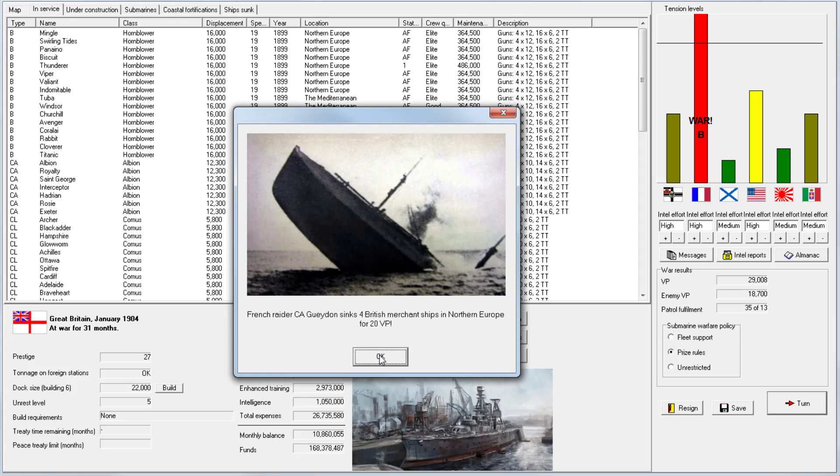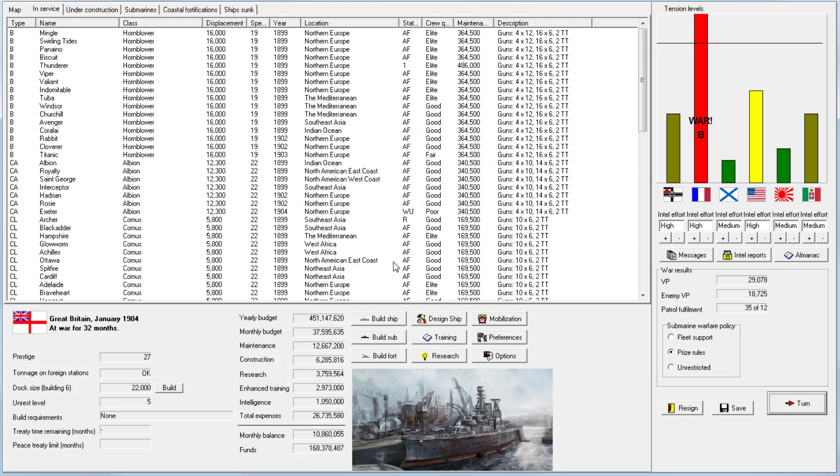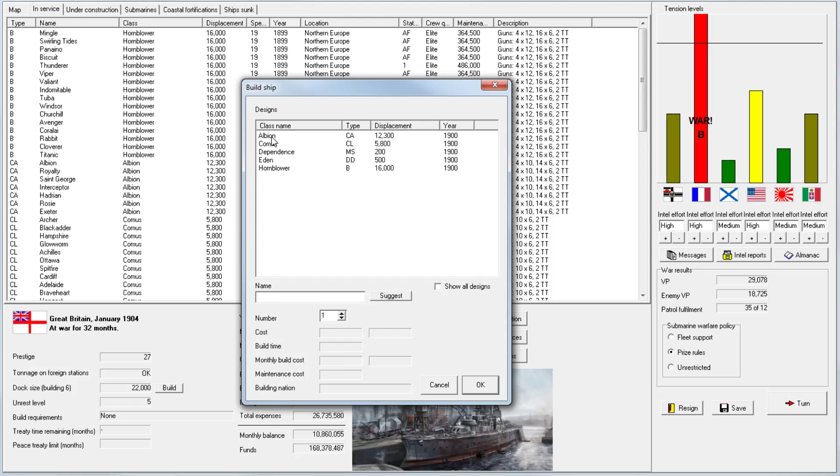We sank a submarine — five ships total. There's a battle in support of land combat, which we obviously have to accept. It doesn't look like they have anything left in the Mediterranean. I'm still not sure when the enemy can't muster enough ships if that counts as a victory — as it obviously should. Since we did complete an armored cruiser, I guess I'm going to build one more.